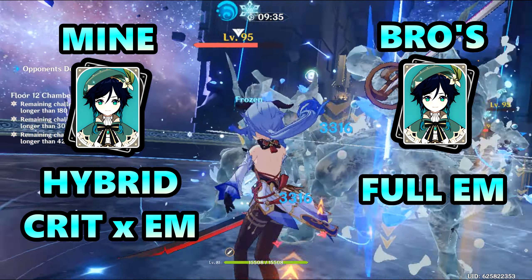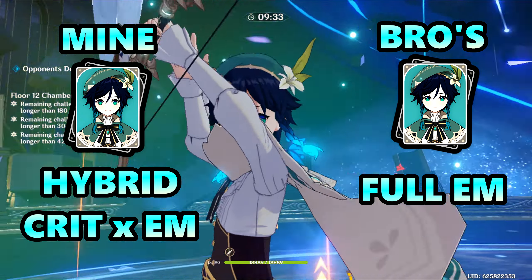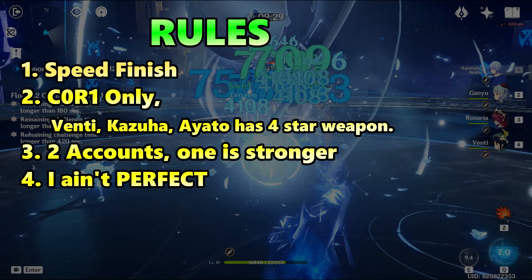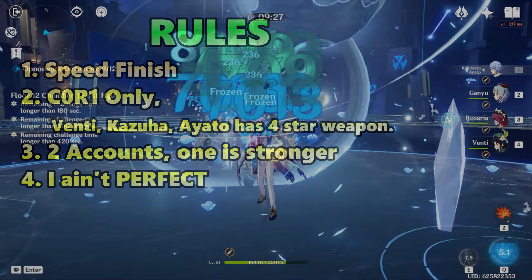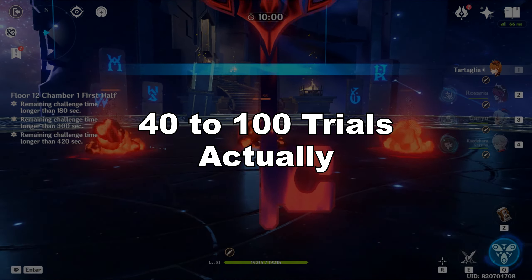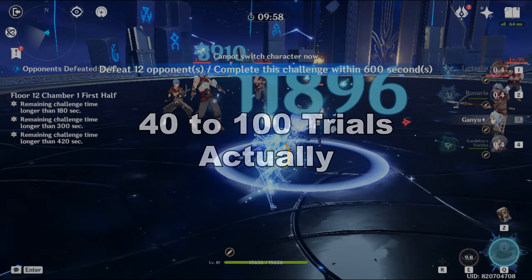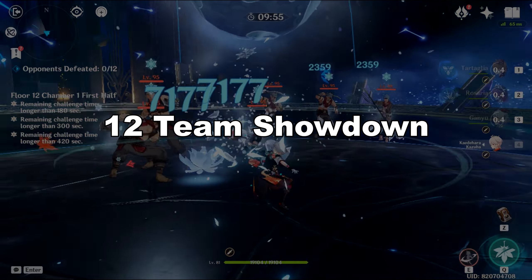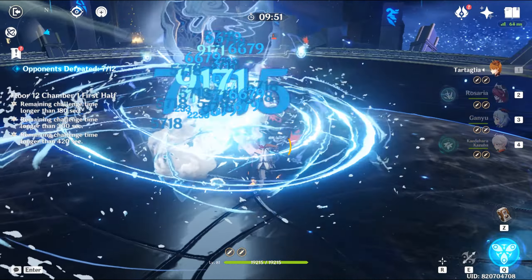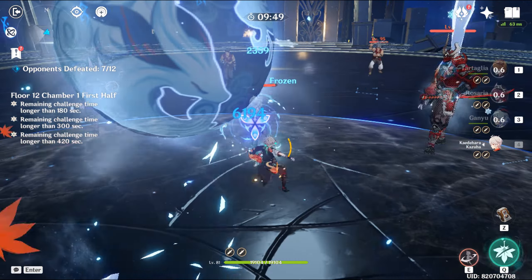My own Venti has Hybrid Crit and EM Build, and my brother's account has a Triple EM Venti. If there are any mistakes made, I'm sure it will only cost 1-2 seconds of difference. I played everything with at least 50 trials each team, learning and discovering the best possible setup. This is a 12-team showdown, so I probably made 600 runs on this video.